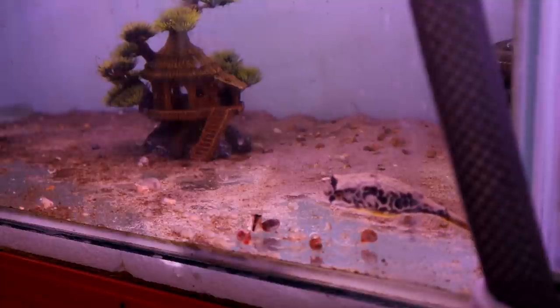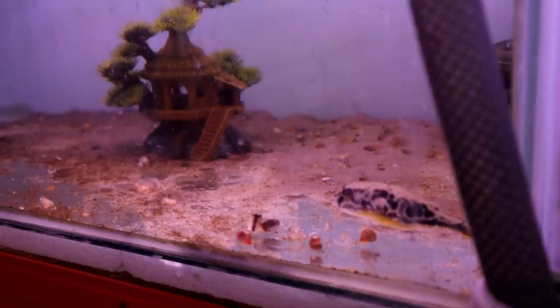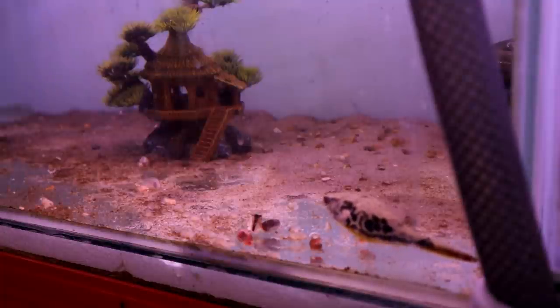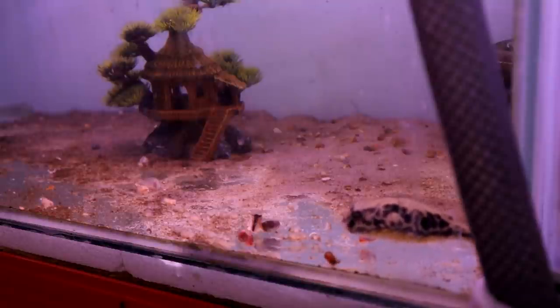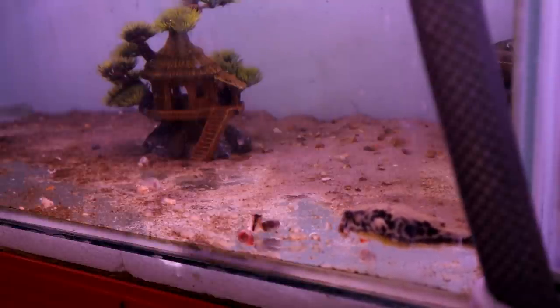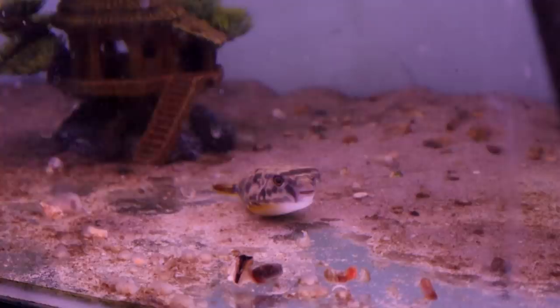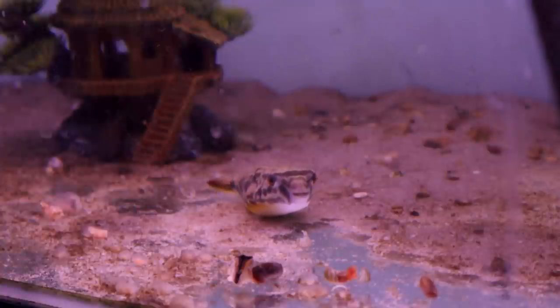I'm just not entirely sure where to put him yet. I'm worried about putting him straight into the discus tank because I think he'll just munch on all the cardinal tetras - if I get him a little bit bigger he'll see them as not worth bothering about. I kind of want to put him into the tank in the office with the bichir and the black ghost knife so I can see him a lot more, since I spend all my days in there. Or do I just leave him in here and grow him out a little bit? Let me know in the comments what you would do.